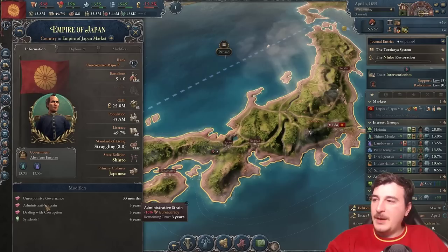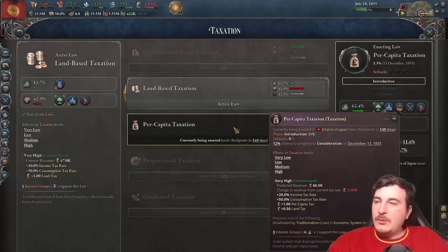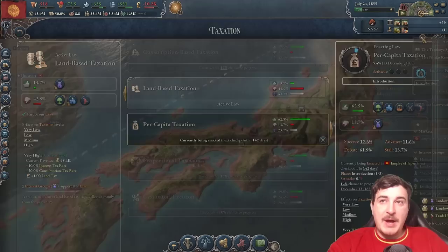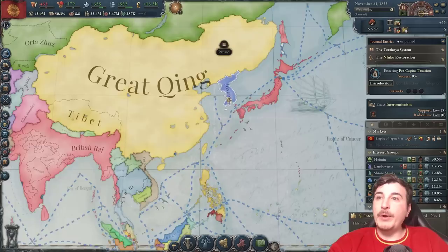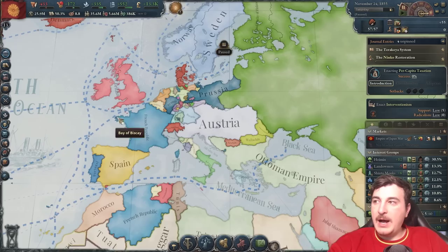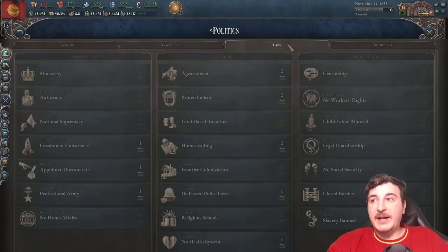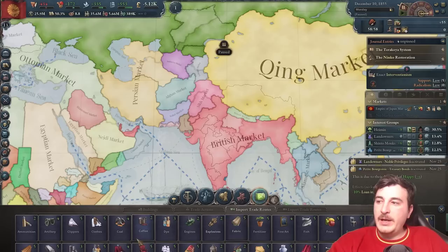Now with Protectionism enacted, we can start trading with other nations. All these shortages we have are easily fixed now. We're also going to check our Sakoku journal entry — we need to open up our borders. We could technically go for Migration Control, which counts as open borders, using the Heyman Trade League and the Petite Bourgeoisie to do that. We're also going to attempt per capita taxation again — attempt number two. We have a lot of support for it but success is only 12%, so it's debatable.